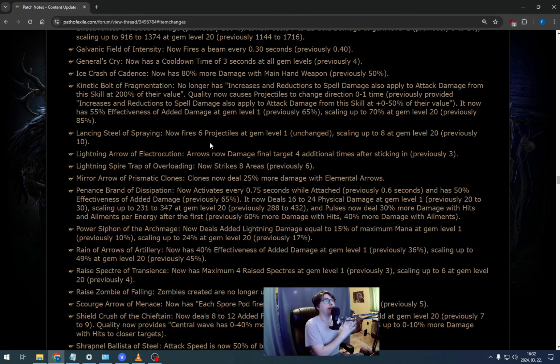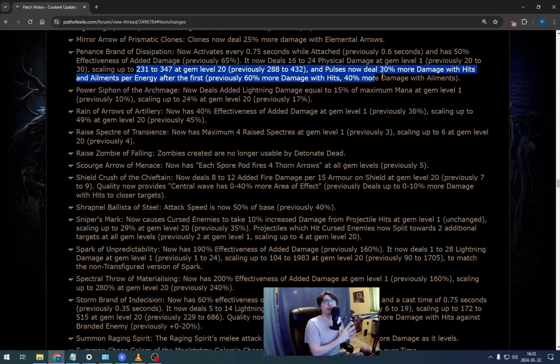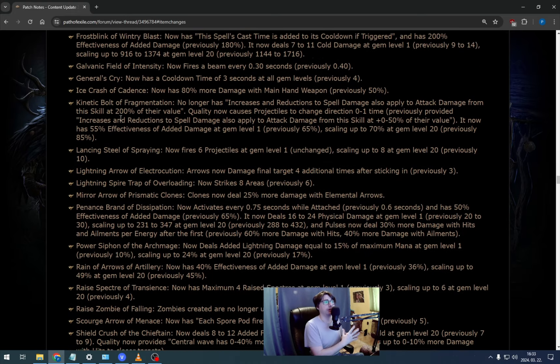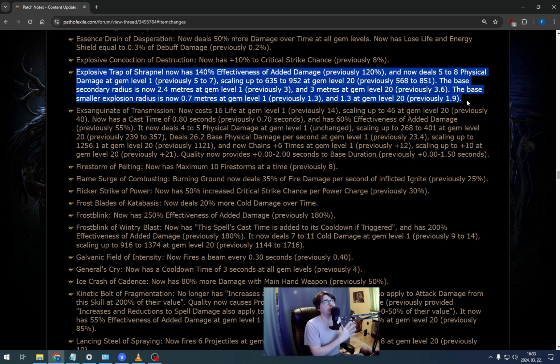If we talk about the skill gem changes affecting us, that's really only one gem: Penance Brand of Dissipation. The skill gem got not one, not two, but three ways of nerfs — activation time, damage, and it now deals less damage with elements than in Affliction League. Is the skill still fine? This is a good question. I will test it out as soon as possible and report back results, but my first thought is it's still fine and still strong. I know everybody will ask me about Explosive Trap of Shrapnel as a league starter. The gem got buffed on the damage side, but they nerfed the main explosion radius and also halved the secondary explosion radius, so it's hard to tell how the gem will perform in maps or on bosses. I think you can just invest into the build and it will still be fine, but I will need to test this one out as well.